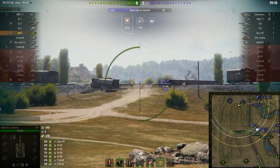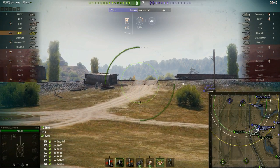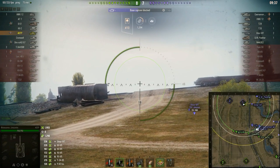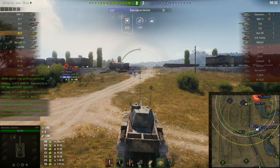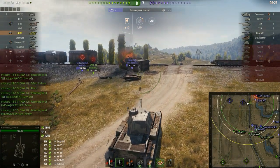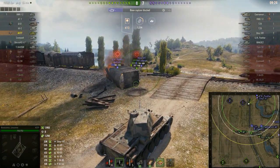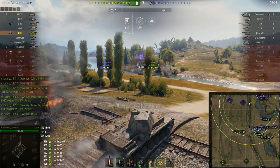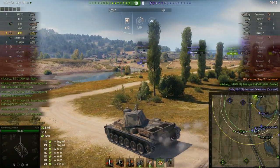The Sturer Emil is still very near the tracks on the map, and the HWK has now rushed the GW Panther but actually doesn't kill it immediately, which was a surprise. He gets one shot into it, and the artillery lasts far longer than I would have guessed, because the Sturer Emil actually starts moving towards the HWK to try and get rid of him. The artillery takes a shot at the HWK and stuns the Sturer Emil, which is bizarre.